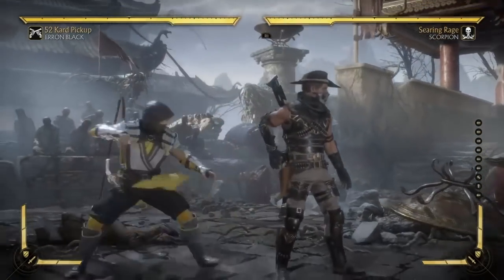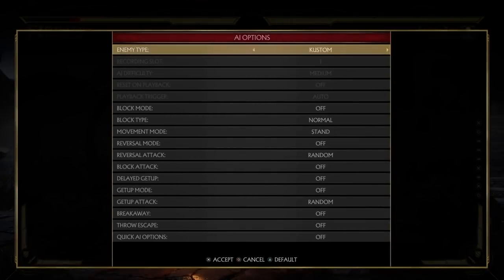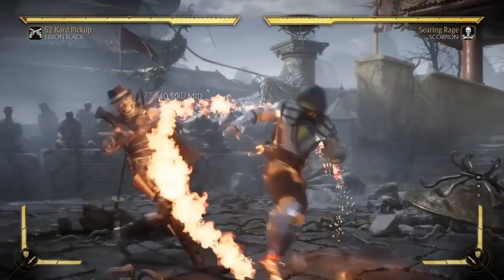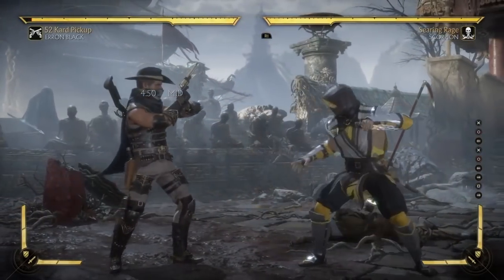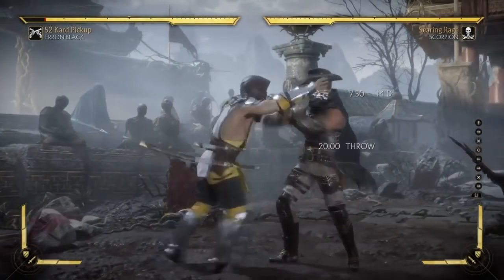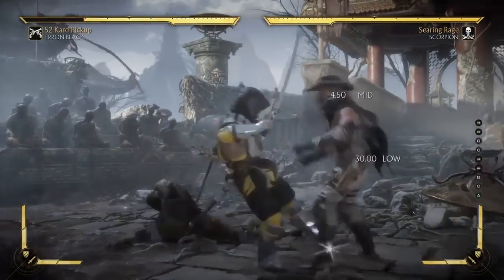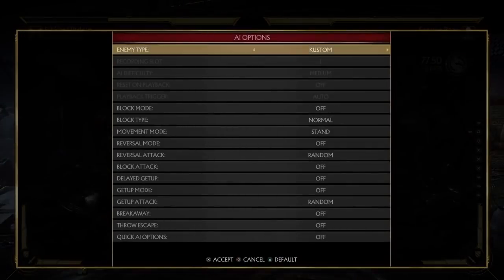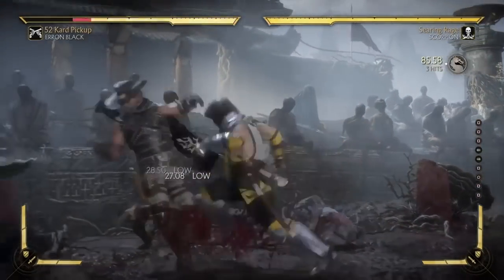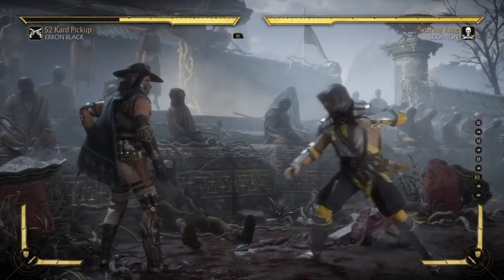Let's go over his tools. He has very good mids — you can do this right here to check you. His mid wasn't this good in the beta; I remember it not keeping the opponent this close. It's very good that it pushes them out that far because you can check that out and they're in perfect range for a follow-up. You can stagger the mid and get a grab. He also has this mid right here which he can cancel into that move to keep it safe. He can go low after his mid — even though it's unsafe, people will be too scared of the low to press something.